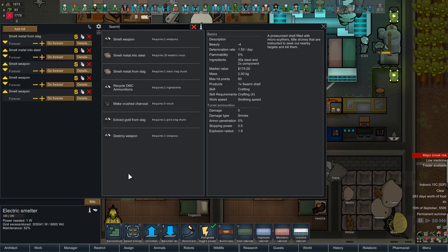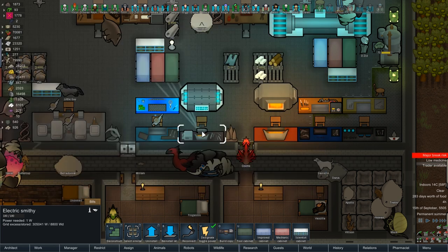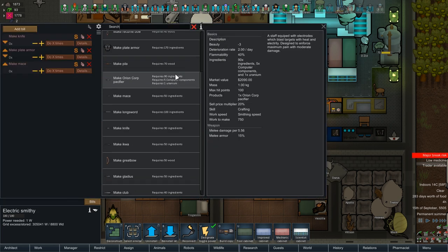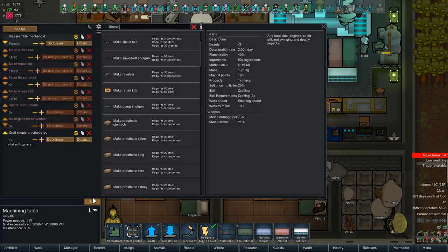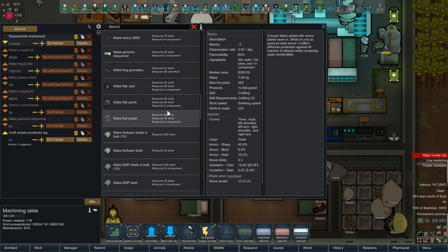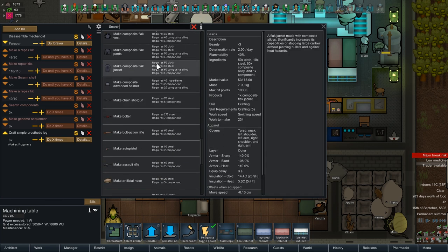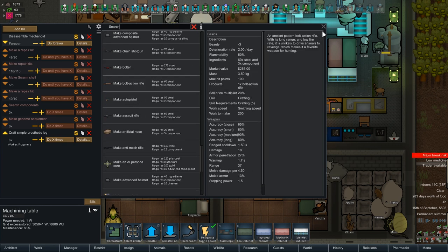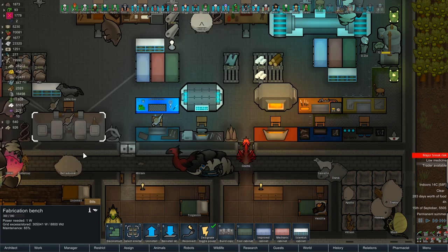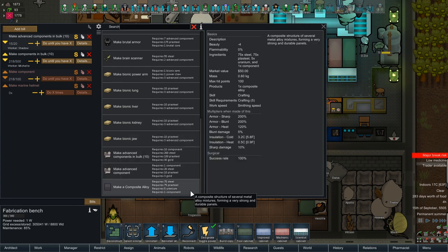Smelter - crushed charcoal, not seeing composite alloy here. Smithy - nah. Machining table - doesn't look like it. Oh, you can make composite armors or a composite advanced helmet. Fabrication bench - would make sense. Seems like yeah, there it is - composite alloy.